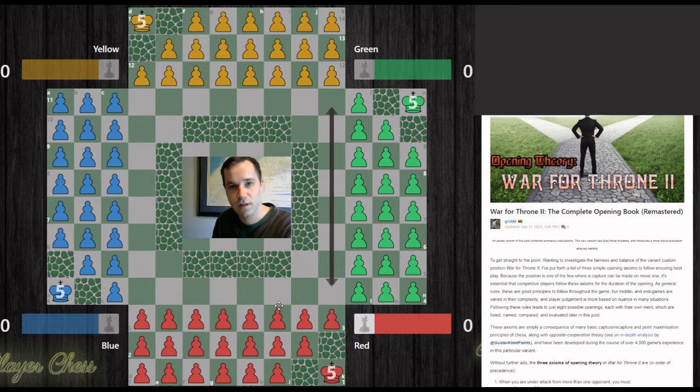Opposite cooperation theory is the idea that red and yellow are kind of natural pseudo-teammates, especially in the opening. Same thing for blue and green. Not everyone follows that principle, but the strongest players in standard four player chess or variant play understand that even though it's free-for-all, when you work together with the player opposite you, you can be more effective in your attacks and better able to sustain attacks — so better in defense too.